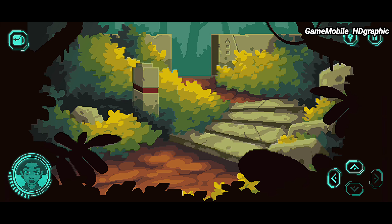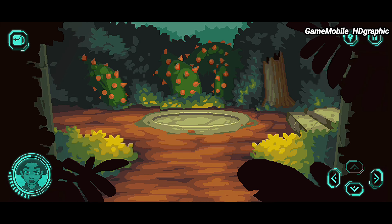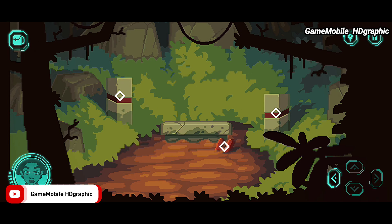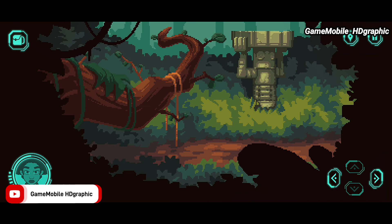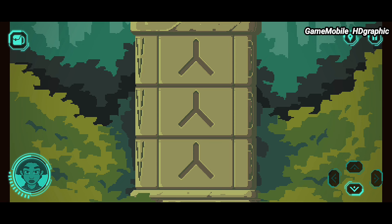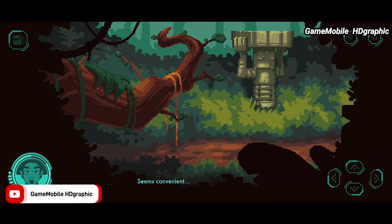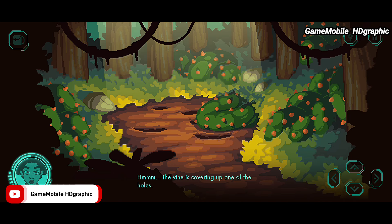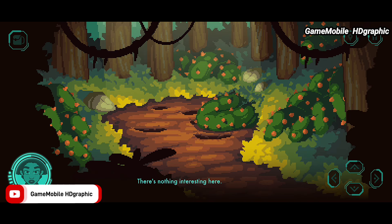I highly recommend turning on the voice to listen to the explanations. You'll need to place and try many different items in different locations to find the right placement, and once done, a new area will be unlocked for exploration. The Abandoned Planet is one of the best offline pixel art games for mobile. The developer is still actively updating it, so many new updates are coming soon — stay tuned on this channel for news.